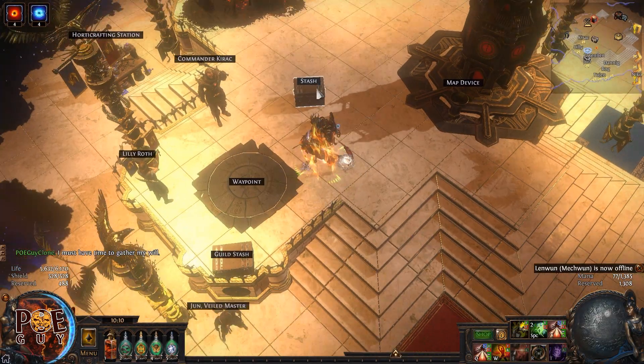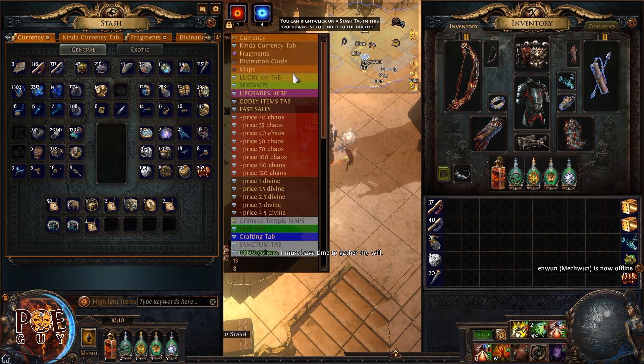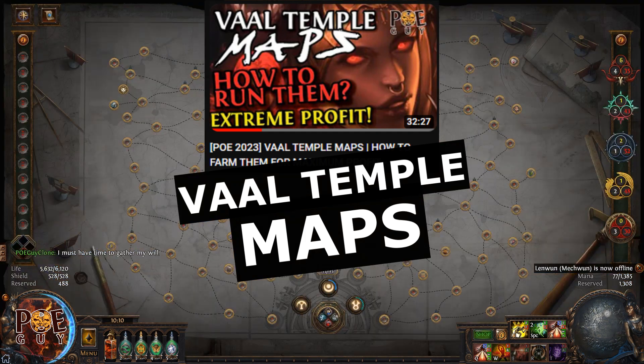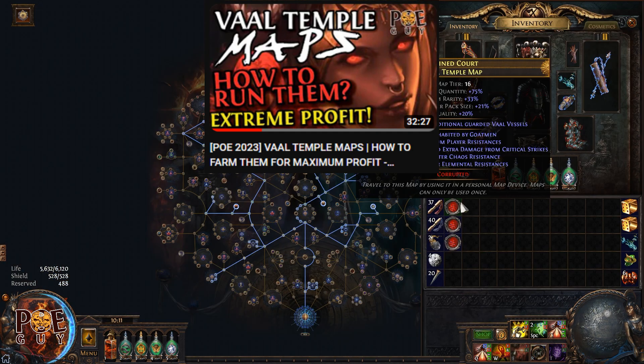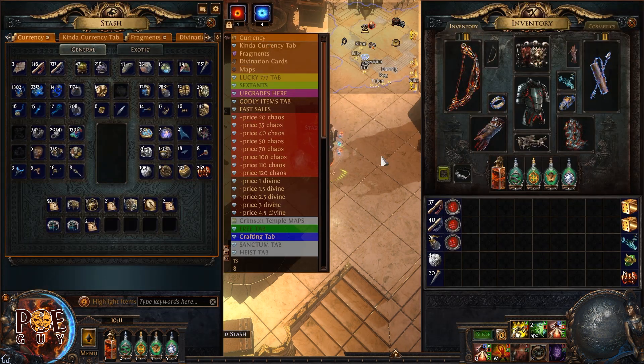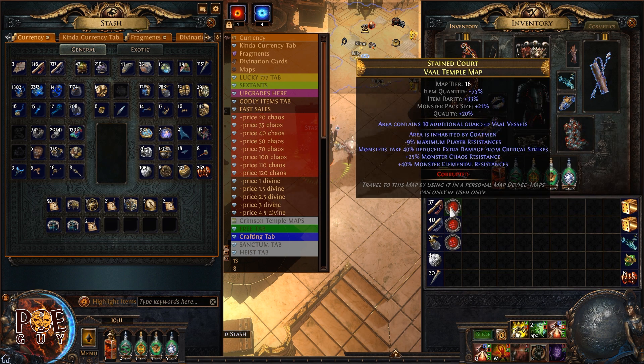Here is another reminder for making money in the Affliction league — it's about those vault temple maps, which are pesky red maps. I have a guide on it explaining how to set up your atlas. We will do two maps so you can see how much profit you make, because they are very profitable. Since I started farming them with corrupted blood jewels and double corrupted items, I got closer to 60 divine orbs.